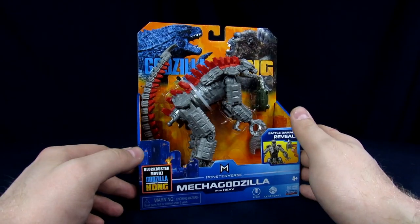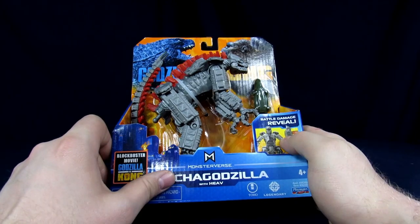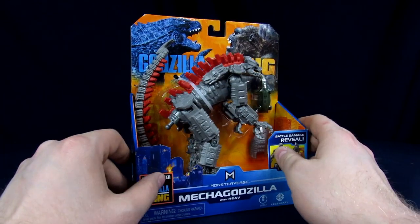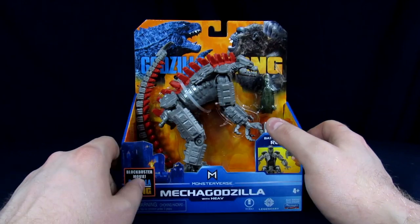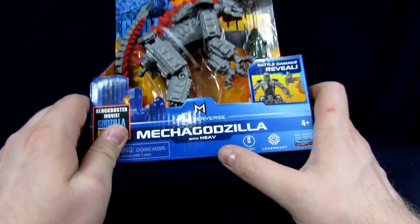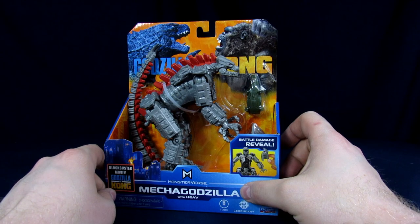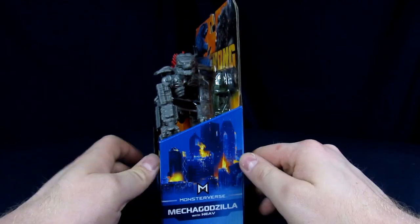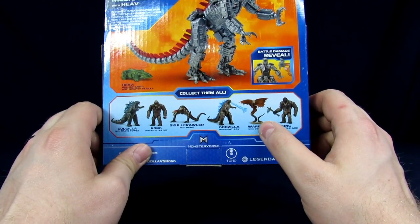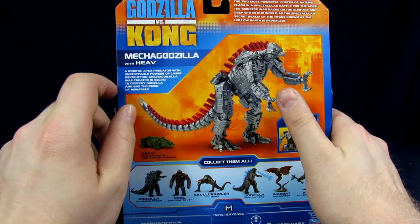Looking at him from the package, he looks kind of cool. His head's a little fat and a little off compared to some prototype photos, but it works for the Legendary universe. The packaging is pretty much the same as all the other Playmates — burning building on the bottom with blue and a little computer grid pattern. Kong and Godzilla are on the back, along with everyone else in the line, though it doesn't show the Hong Kong battle figures.